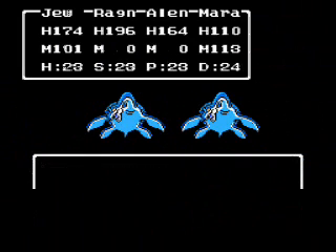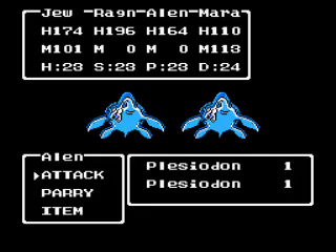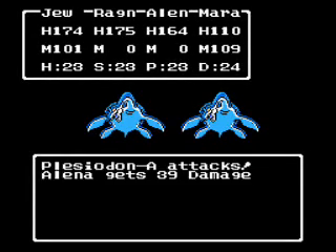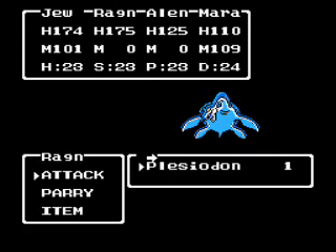Here's the first of the new enemies: Plesiodon. I would just run from these guys. They don't give that much experience points at all for their trouble. They have like 350 HP or something like that — some ridiculous number like that. It's really pretty bad. And they can do all kinds of damage.